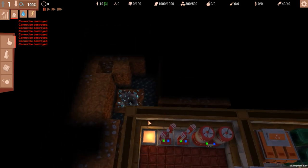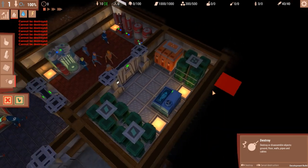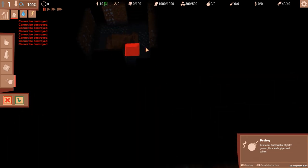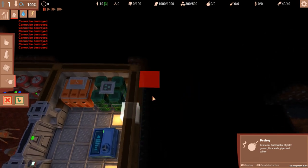But we have ore here immediately, which is awesome! So immediately we're going to demolish this thing to get access to ore. We are also going to create a door over here and head toward that area — create a door and start expanding.